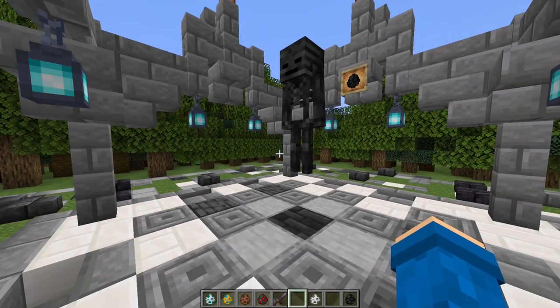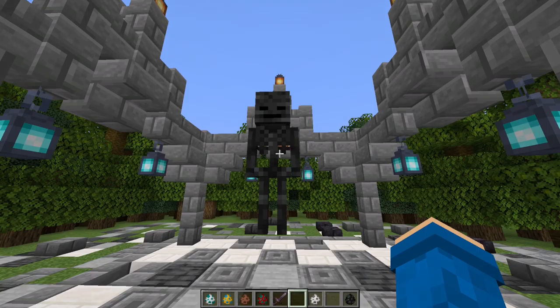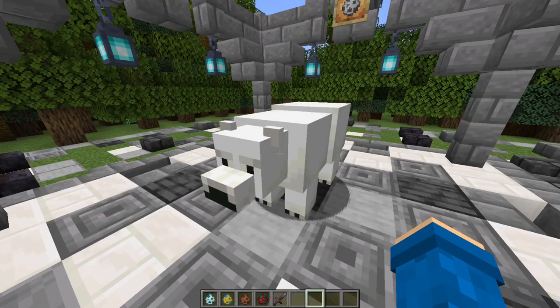This is a wither skeleton. It's a skeleton but instead of using a bow it uses a sword and it afflicts you with the wither effect. It's also taller than a regular skeleton. I will rate it a 7 out of 10. You can also use these to craft the wither.